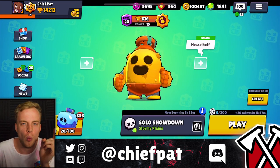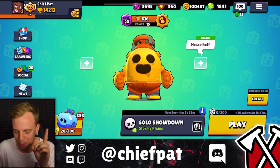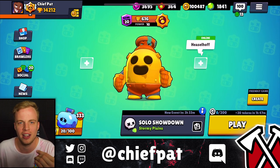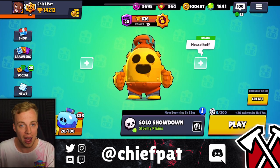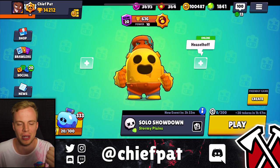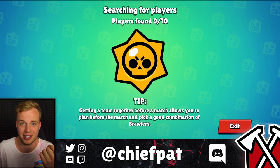Inside of today's video, we're going to be playing the one brawler that I found has a ton of success against Shelly, and that's going to be my boy Spike, who's been throwing down a crazy amount of work. I've already got him to 616 trophies within this new season. With Spike, you have that high damage burst potential to be able to take those Band-Aid Shellys out — if you're like me, you're facing like nine Band-Aid Shellys inside of every showdown match.